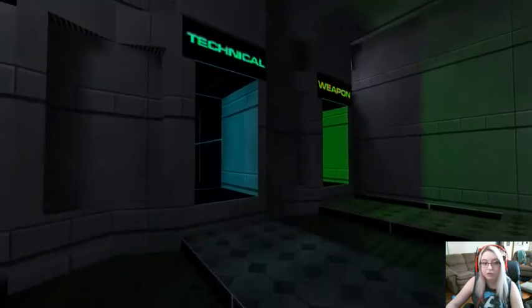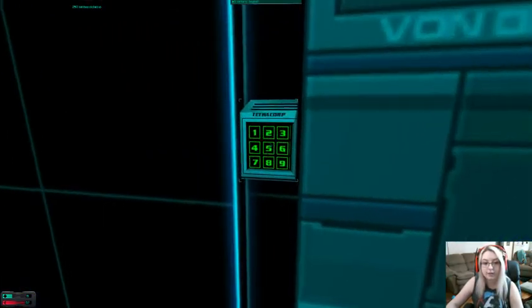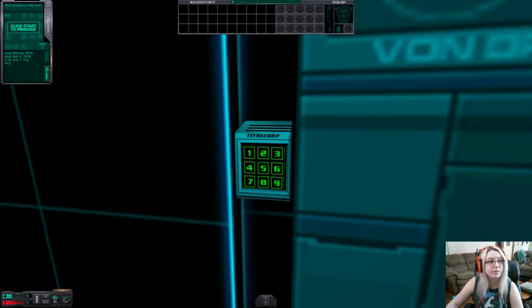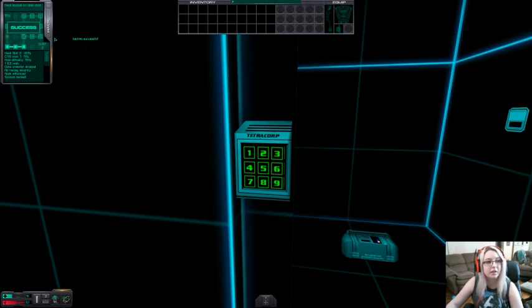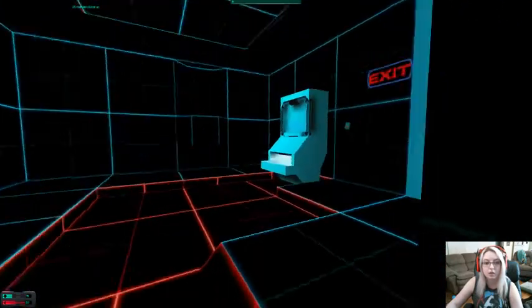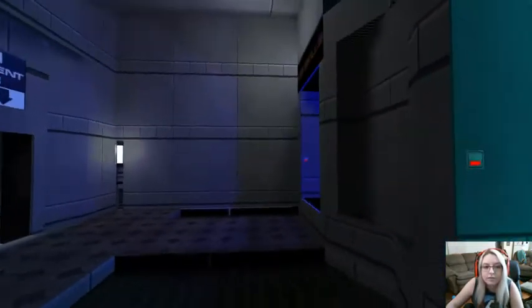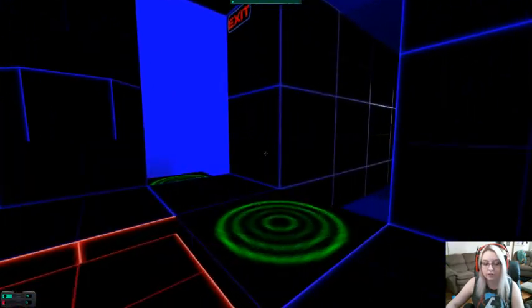We'll teach you the basics of some technical skills. You'll notice the object in front of you is a container of nanites. Use the keypad by right-clicking on it. To the right of the number pad, you'll see an orange tab labeled HACK — left-click on the tab. Text will appear indicating the difficulty of the hack and any bonuses that apply. Click on the start button to begin hacking. You can use nanites to buy items from replicators. Alright, I can hack. Don't have time for this. Ain't nobody got time for that. I'm just gonna run to the end.